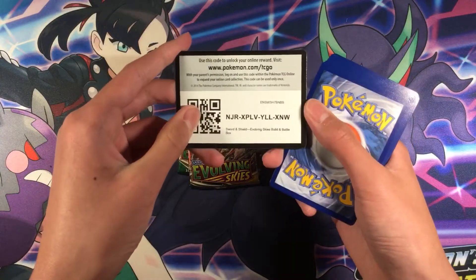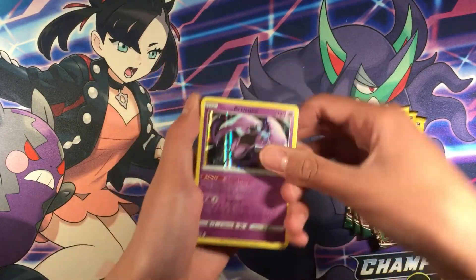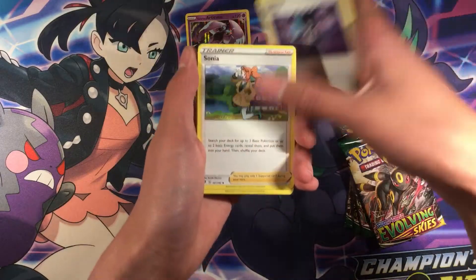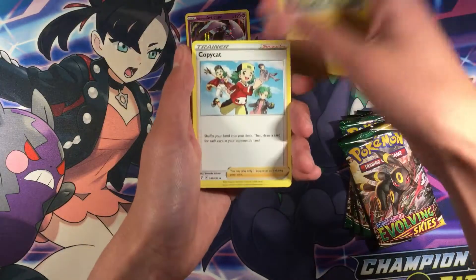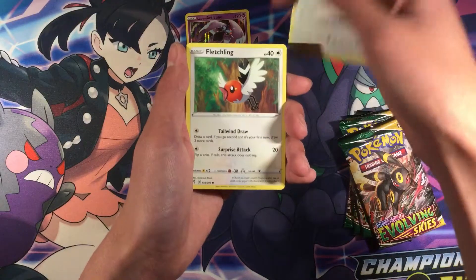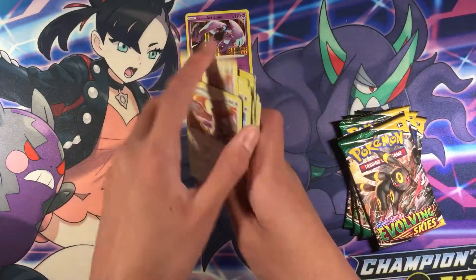Here's the code card. So we got the Galarian Articuno promo card, Stormary Mountain, Milo, Alistair, Sonya, Amaga. We got Mareep, Copycat, Evolution Incense, Pokekid, Korean Focus, Fletchling, Fletchinder, and also 2 copies of Talonflame. So a pretty nice deck.